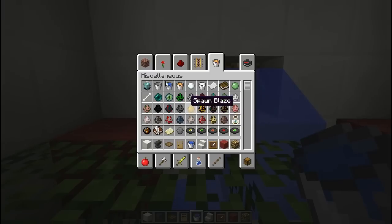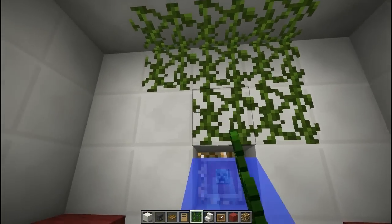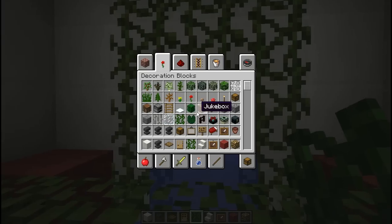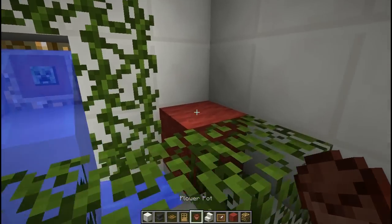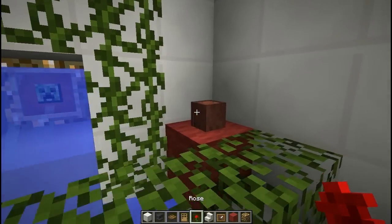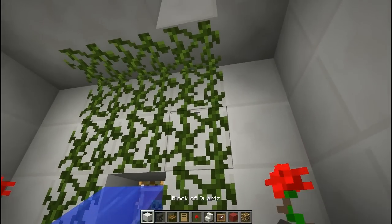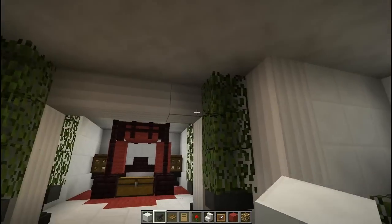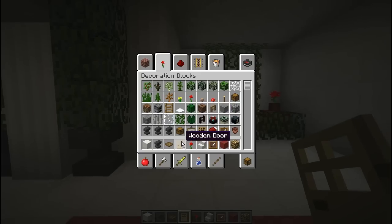The next thing we want is vines, and we're going to just go across the top here. Grab a flower pot and some roses to stick along with that red theme we've got going on. We'll go ahead and put the door on the wall right there, so we can get rid of the temporary door now.